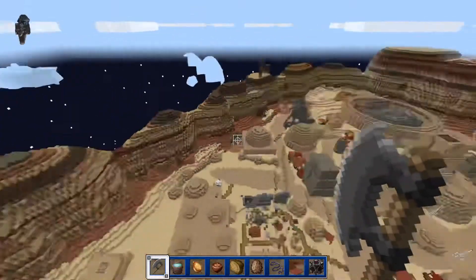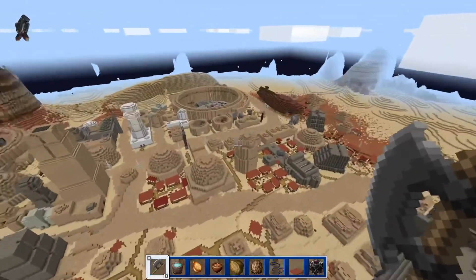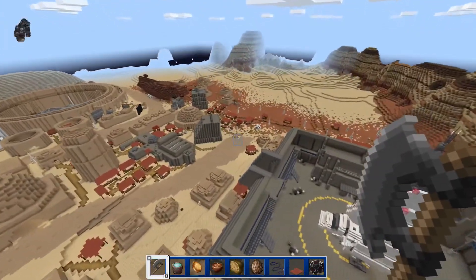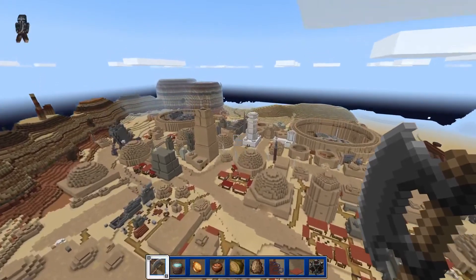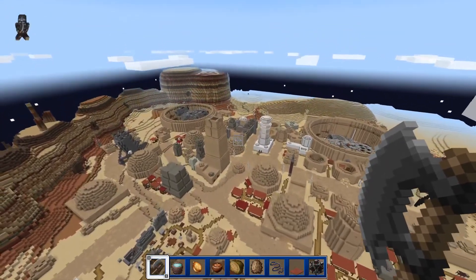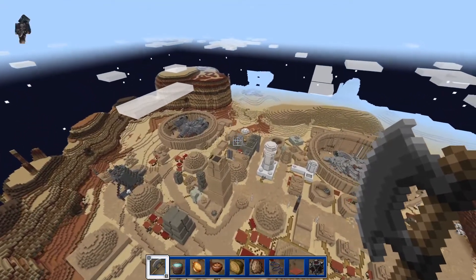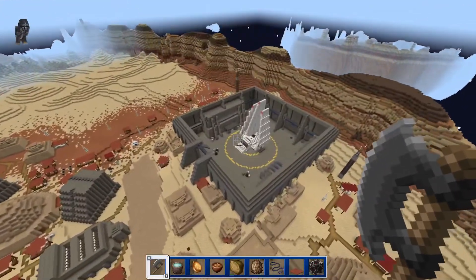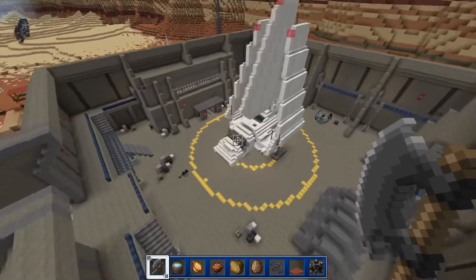Oh, this is the Emperor's ship! Yeah! And the Millennium Falcon's over there — I see the Millennium Falcon. And is that the one from Clone Wars? I'm flying in the air. I'm going to the Emperor's one first. I am as well — I just got a quick glimpse of the Falcon.